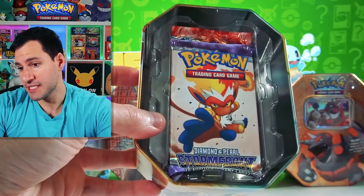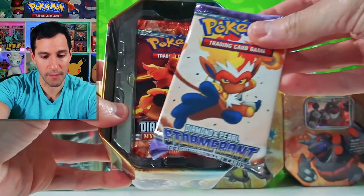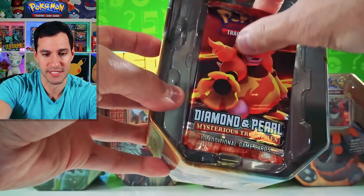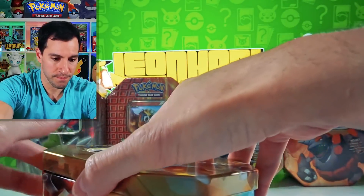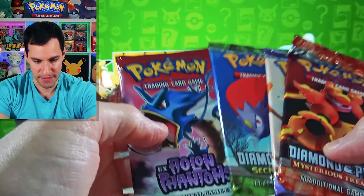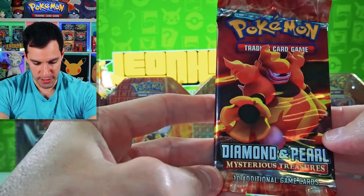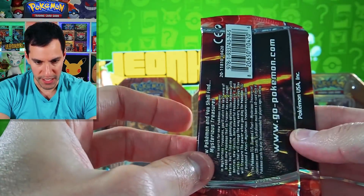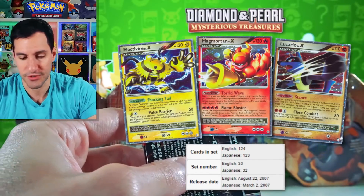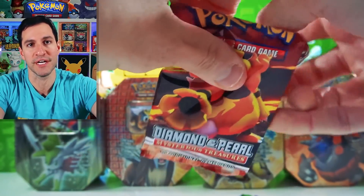Oh my gosh, I don't know if I should open up this Rypheriror tin knowing these types of packs are inside! This is insane. Please leave likes on this video — these packs will all be opened in today's video. Let's start with Mysterious Treasures, with a little guy named Magmortar on the front.